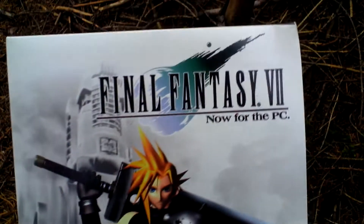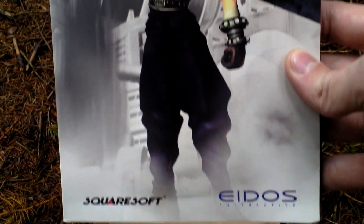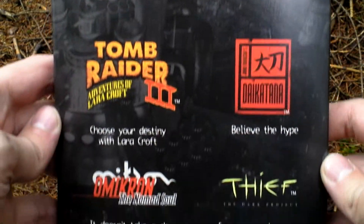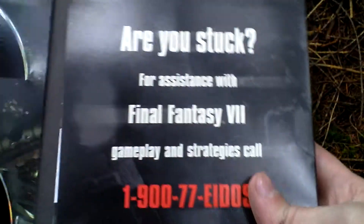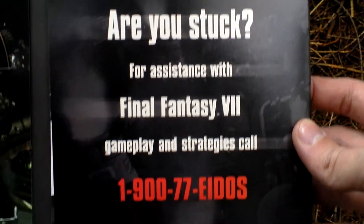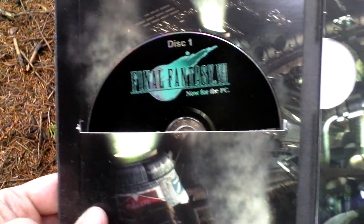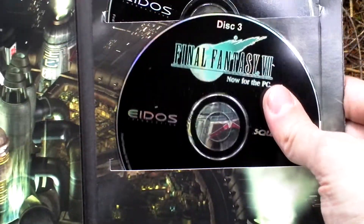Then there is this smaller box — on the backside advertising for some coming Eidos games. You can open this. Inside there is advertising for a hint line. And inside there are four disks: install disk, disk 1, disk 2, and disk 3.